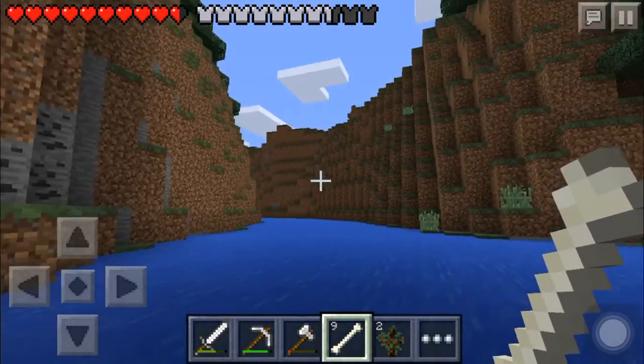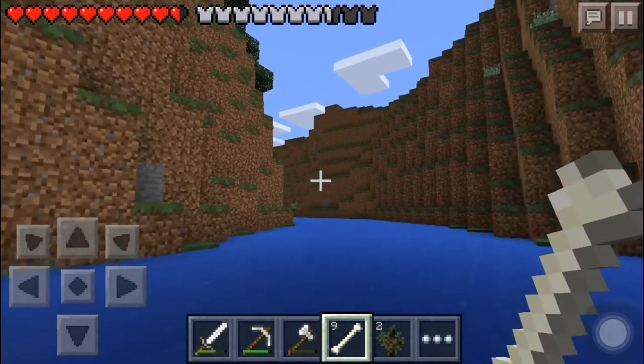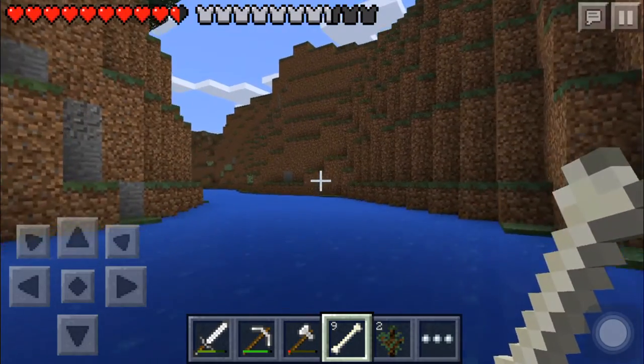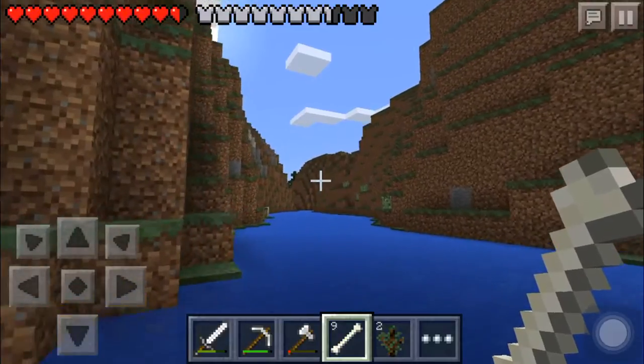I heard in the next mini update they're adding — or for the glitch update for this update — they're adding boats and paddles. Do you have to have a paddle to operate a boat now? Don't know how that's going to work, but I guess we'll see.